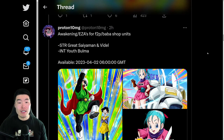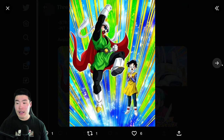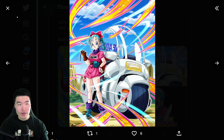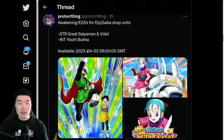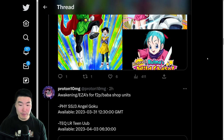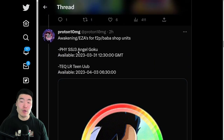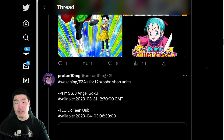From there we have some awakenings and EZAs for some free-to-play units. This is the Great Saiyaman, Videl, and also the INT Bulma — so two awakenings right there: an Extreme Z Awakening and a Dokkan Awakening for this unit. That's dropping on April 2nd at 6 AM GMT, or 2 AM Eastern time. We also have an Extreme Z Awakening for the LR Uub, and Super Saiyan 3 Angel Goku is also getting his own EZA. So in total, four EZAs for Battlefield and free-to-play units.